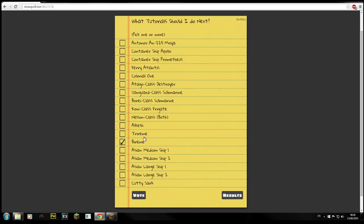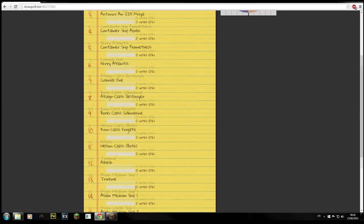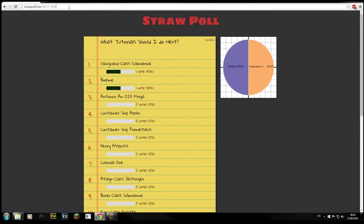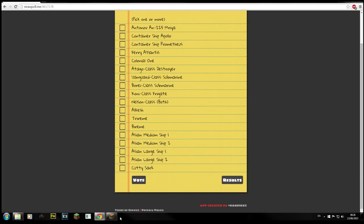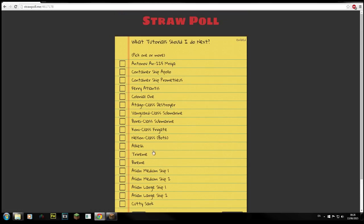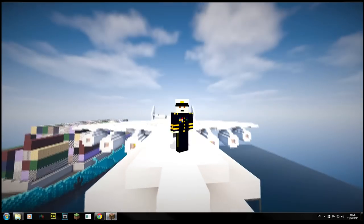I can show you the ones I've already tutorialed or started to record. I've already got the Bireme done, and also the Vanguard. You just click vote and you can see the actual split. You can see that at any time by going back to the main poll and clicking results. Anyway, let's have a look at all of them — they're all named here. These are all old builds or older builds that I've actually had.